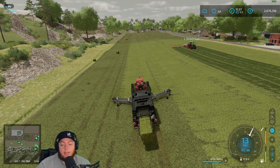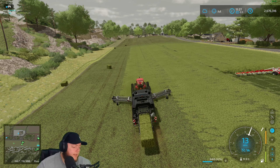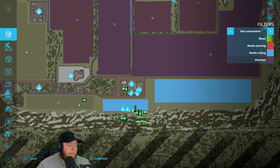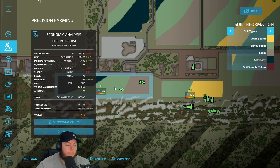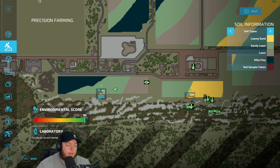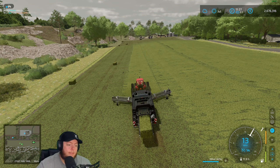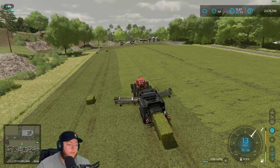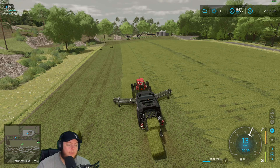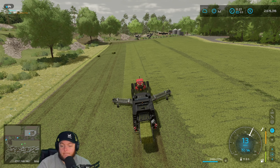We're gonna get some baling done chat, we're gonna pick this field up. We're not gonna fertilize this right away — we're actually gonna plow it. According to our precision farming data, the tillage is messed up on it, and it's been that way since we put it into hay. So we're gonna plow it and then put it right back into hay. The good old Two Plus Two doing this job — it is the one.